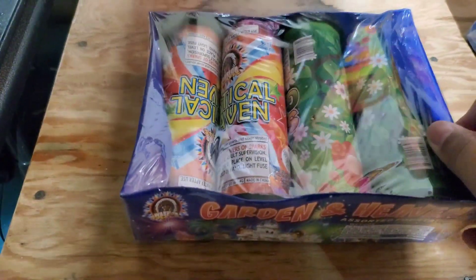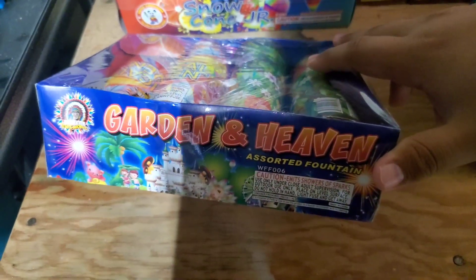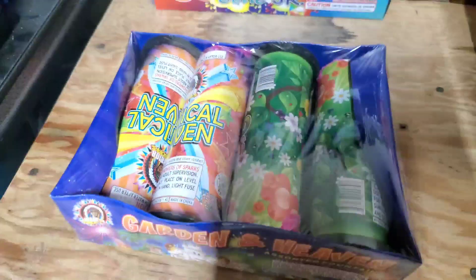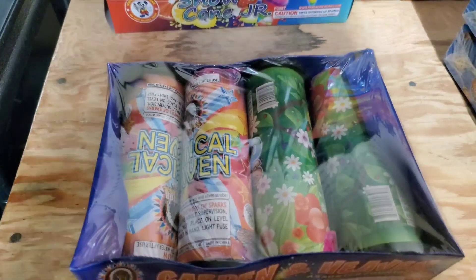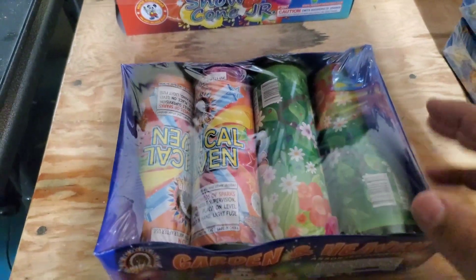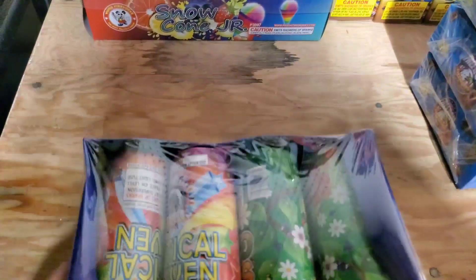I got these Garden in Heaven assorted fountains from Warrior. I really don't know what these are, but I'm not expecting them to be awesome. They were pretty cheap though — only four bucks for this pack, so for four dollars I'm not gonna complain.